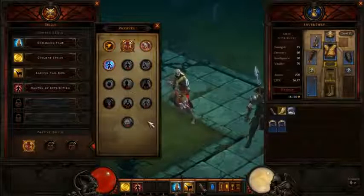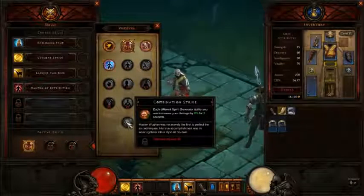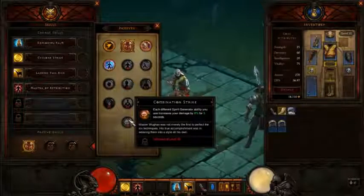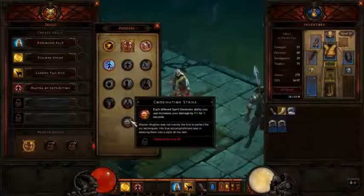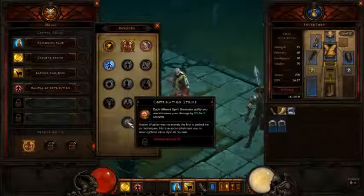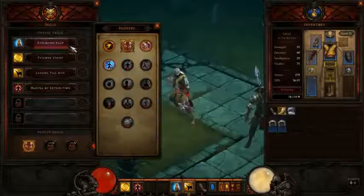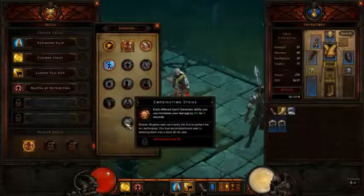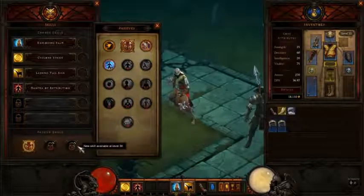Moving on to the last and final passive skill for the monk: Combination Strike. Each different spirit generator ability you use increases your damage by 8% for 3 seconds. Whenever you're using your spirit generators — like Exploding Palm or any other spirit generator techniques — it increases your damage from all techniques by 8% for 3 seconds. It's another good damage boost; I would definitely use it. You get it at level 30, so it's probably your third and final passive skill as a monk.